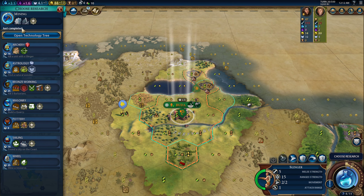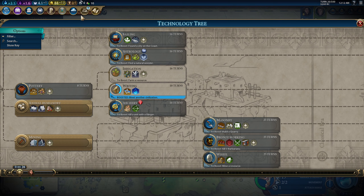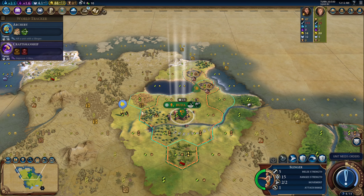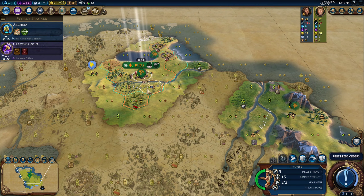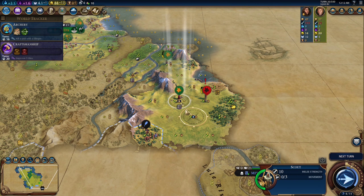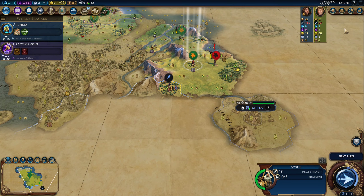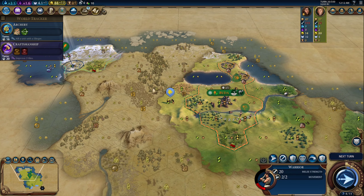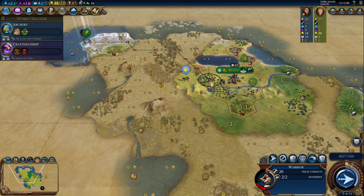I could go for a horse rush because I do have horses and I'm already accruing them. Speaking of which, I might want to sell some horses to her. But if I go for Archery I might be able to kill a unit with a slinger because I'm about to get raided by barbarians. Although now that I see how far away they are, I'm less concerned about that. I think I'm going to send my warrior back home to heal.